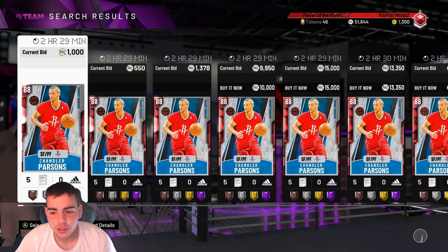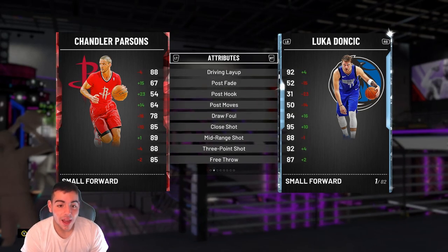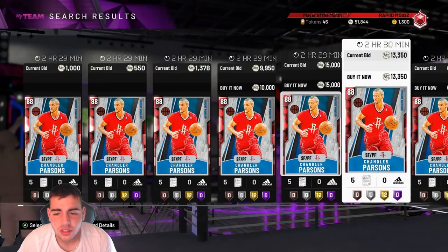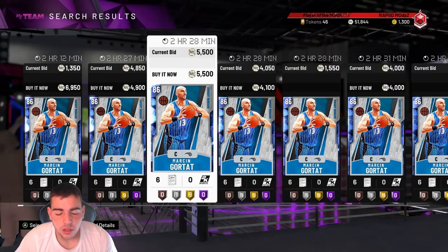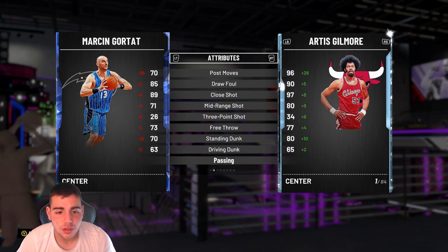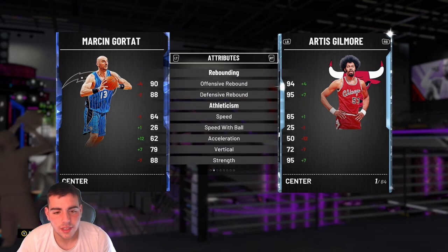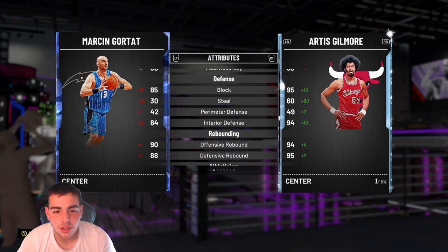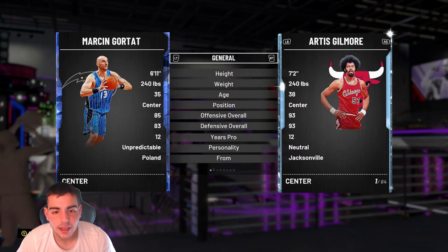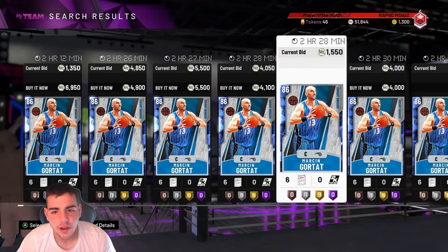We got Chandler Parsons. If you guys want to see a pack opening, let me know, because honestly I kind of want to pop packs. It's risky, we'll see. I have a VC sale sitting there calling my name. We got Marcin Gortat — you guys remember Gortat the Cat? He was so good in fantasy. He got so many double-doubles for me on the Wizards. He's just a rebounding, decent blocker — he was always decent, never a stud. He's not a bad budget center.